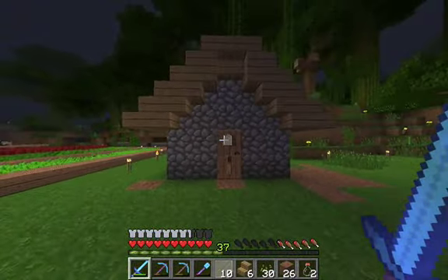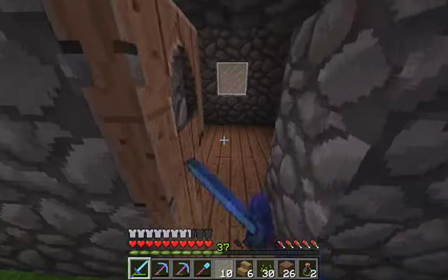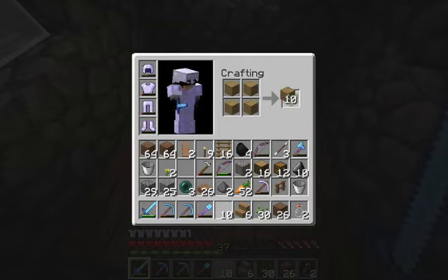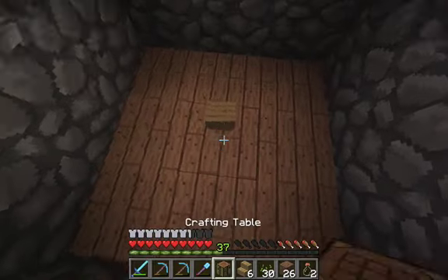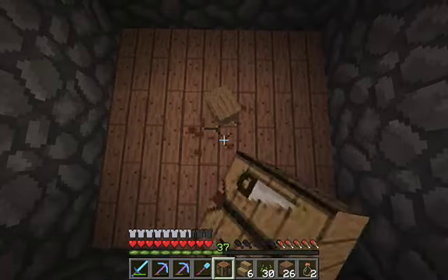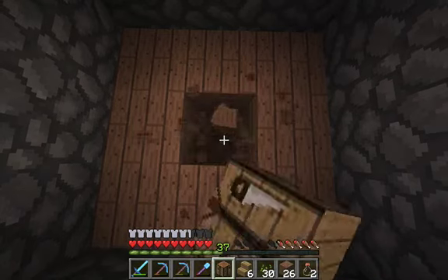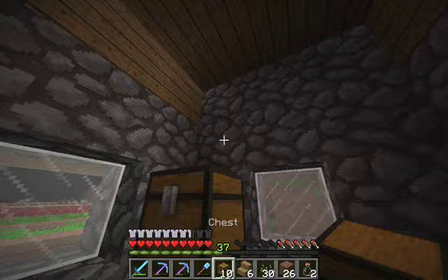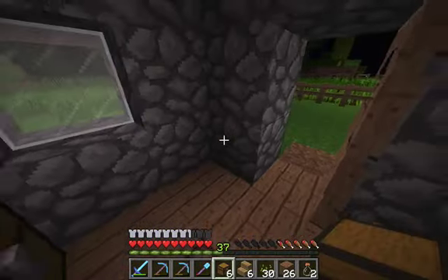I am finished with the hut. The last thing we need to do is come in here, make a crafting table, and place it in the floor. And then on the sides, of course, we'll put some chests — we're just going to place them along the wall like this and like that.